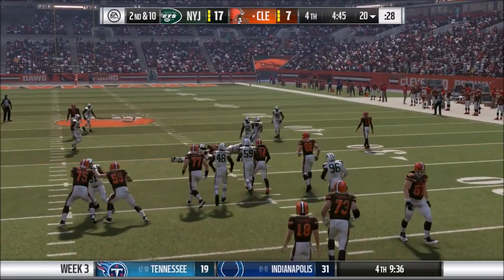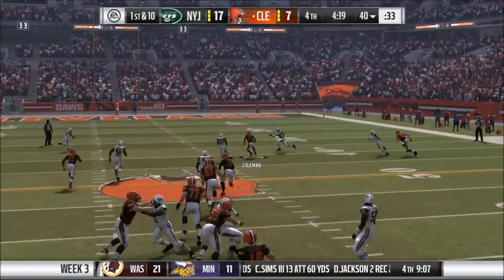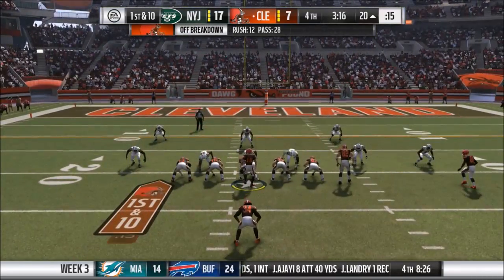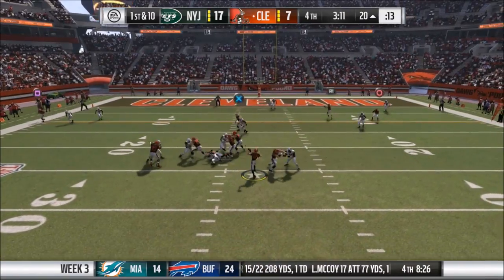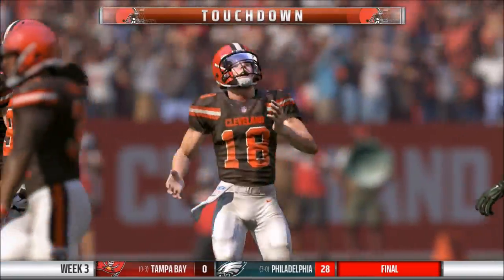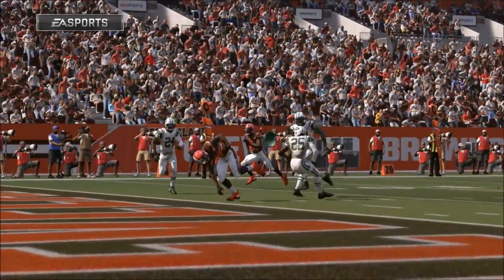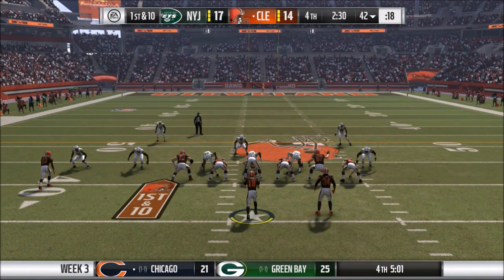17-7 Jets. We're not going to lay down easy — we're going to fight, because Cleveland is Believeland. How about this catch? That is Lewis, Ricardo Lewis, a new guy we picked up in the draft, somehow making that catch over the defender. Browns down 3.